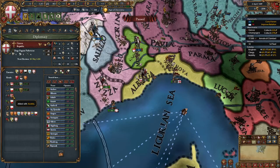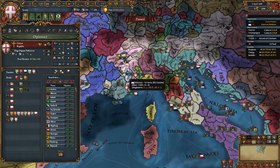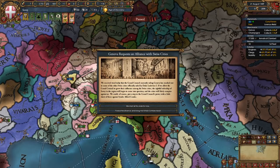In the worst case scenario, Genoa will be allied to Austria — it doesn't happen too often, but it can. So I do need someone stronger to help me out against Austria, which is why I'm currying favors with France. If you helped them in the war, you will have favors by now.